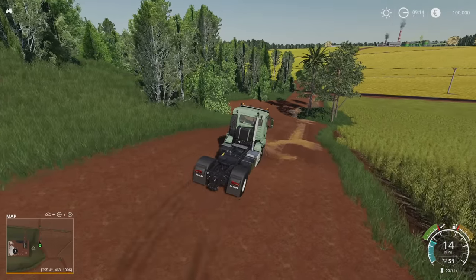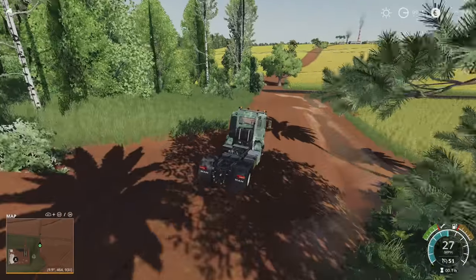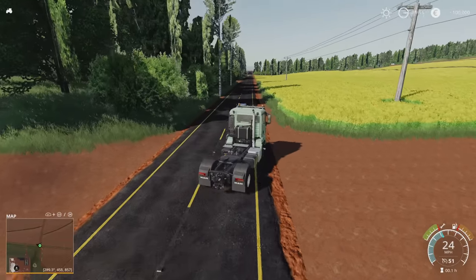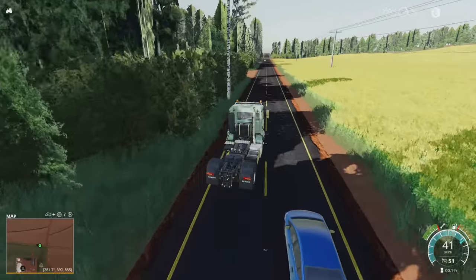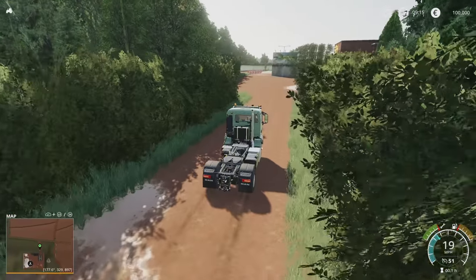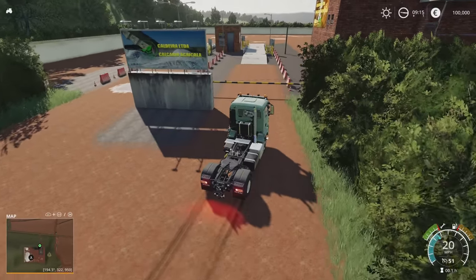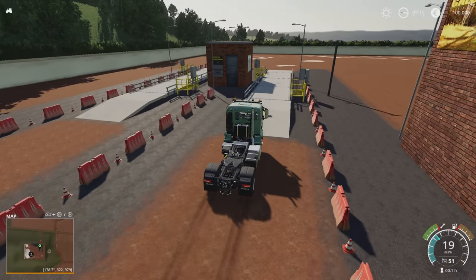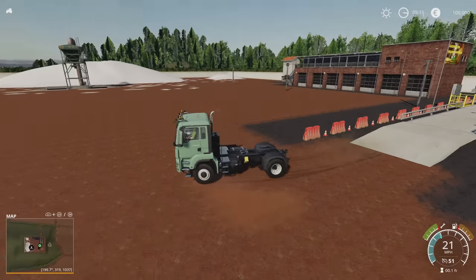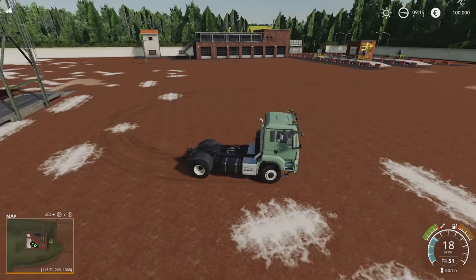Taking a left and left again brings us to the Caldera LTDA — agricultural limestone. It's a huge facility for just a limestone buy-point. And this is sort of a big South American map: big fields, you can use big machinery, but it's not flat, which makes a bit of a difference. Huge facility for just the lime buy-point, which is over there.